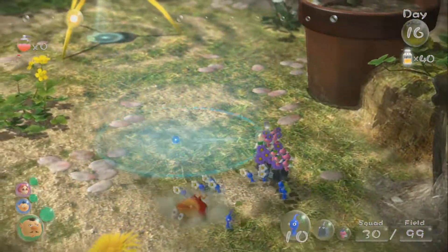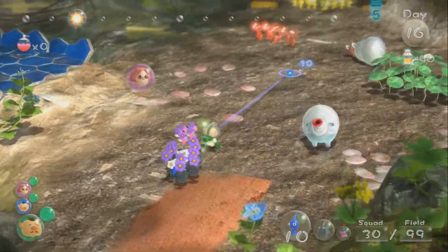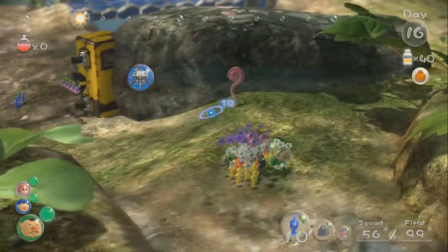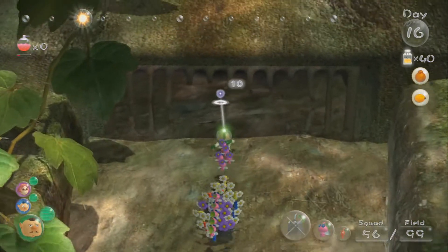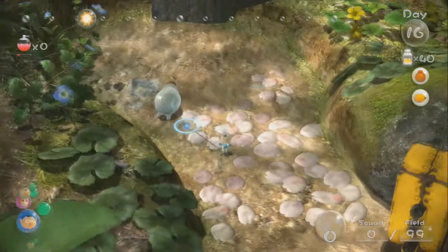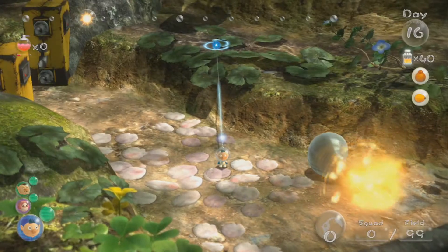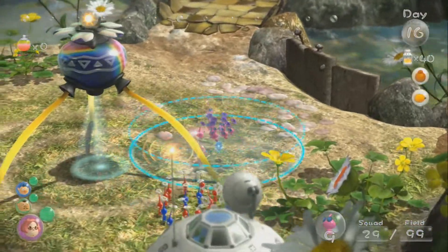I just want to make sure that guy's dead. I want to go back up here because the reds should be taking out that blowhog. We'll have Brittany wait back at base, and then we'll just have Charlie kind of explore this area. The fruits are in here somewhere. Oh, and this is yet another wait puzzle. Then I'm going to have Alf go where these yellow Pikmin are, and then Brittany can go meet Charlie over here.